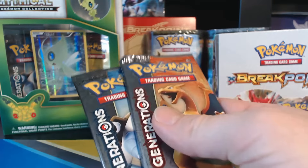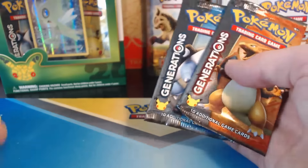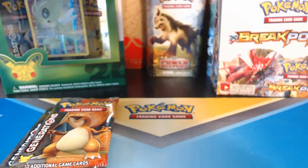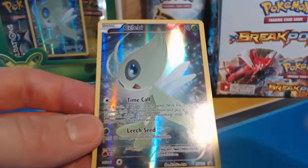So here's the little pin. We got Charizard and Blastoise Generations packs. We got our online unlock and the Celebi card.